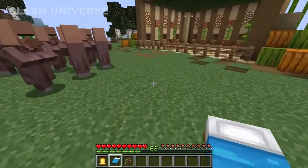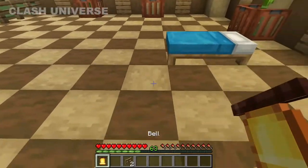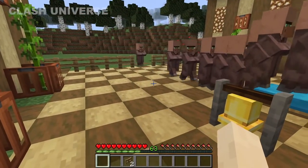If there are a bunch of villagers roaming around freely and you want to gather them all at once, just place a bed and a bell nearby. Now start ringing the bell. As you can see, all of the nearby villagers start coming towards the bed.